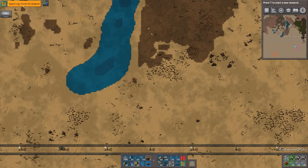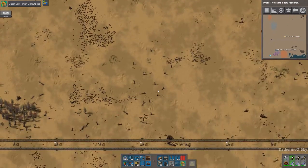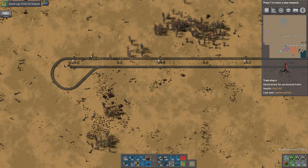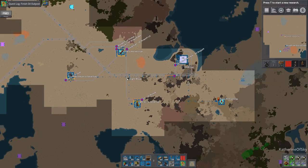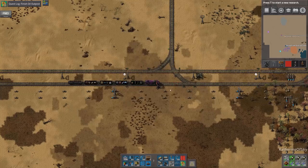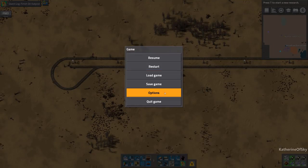For now let's go down here and get our oil outpost starting. I'm not sure where my train went. Where is it? This is A - where did the train go? Did I have another A? There it is - I forgot about this other train stop called A. I can use my deconstruction planner so it will not be valid, I think.